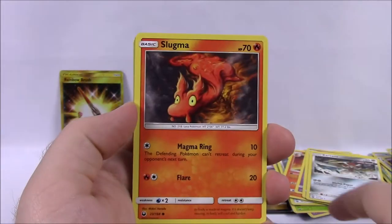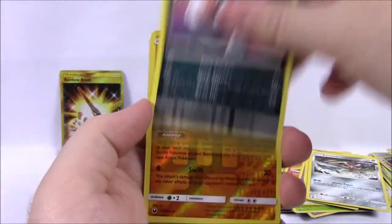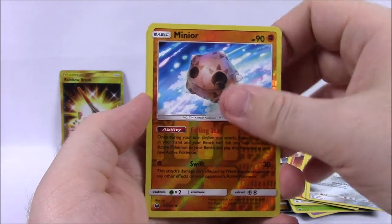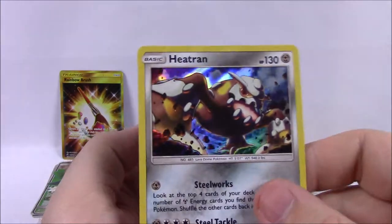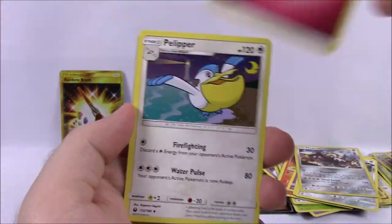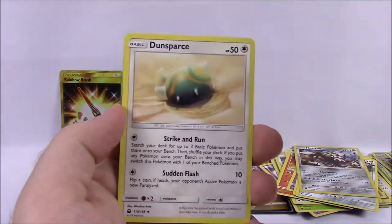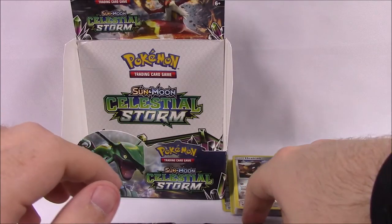And our final pack for this set. We've got Whismur, Voltorb, Slugma, Surskit, Sneasel, a Minun Reverse Holo, and what's going to be our last rare card? A Heatran Holo — which is cool to get a Holo card, because I love all the Holos. Fairy Energy, Pelipper, Sky Pillar Trainer, Dunsparce, and the code. So let's go ahead and look at all the cards we got now.